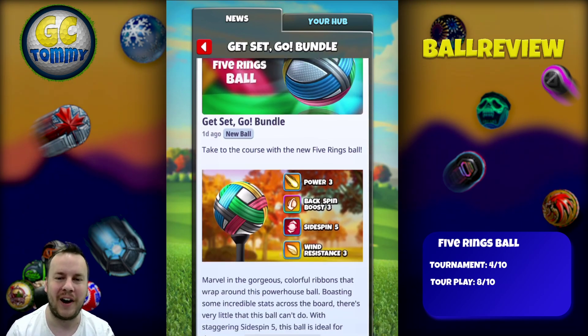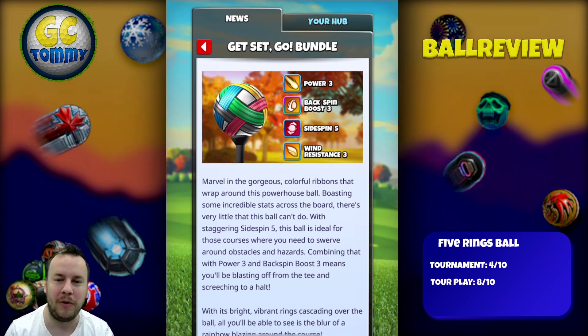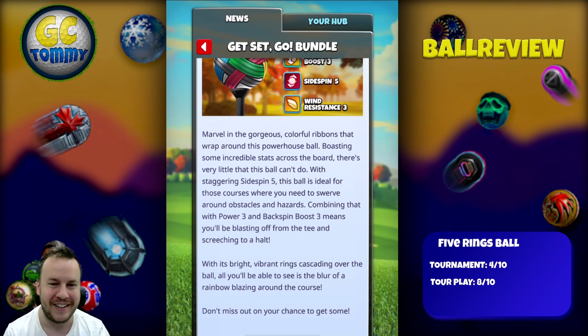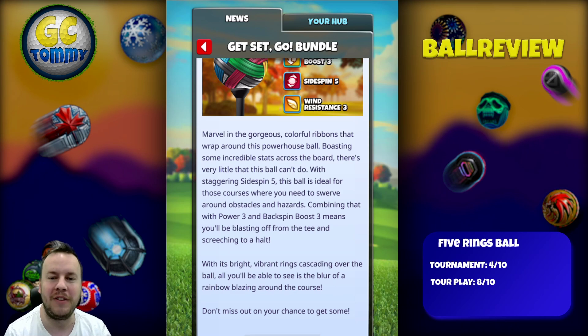Take to the course with the new Five Rings Ball. Power three, backspin boost three, sidespin five, and wind resistance three. Marvel in the gorgeous colorful ribbons that wrap around this powerhouse ball, boasting some incredible stats across the board. There's very little that this ball can't do. With stacked ring sidespin fives, this ball is ideal for those courses where you need to swerve around obstacles and hazards.